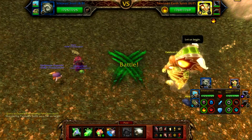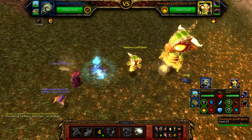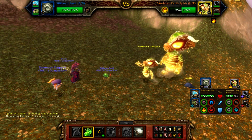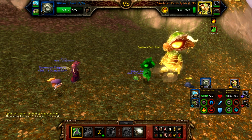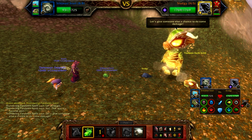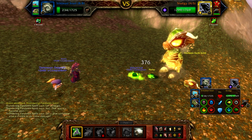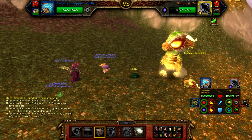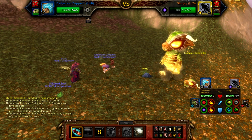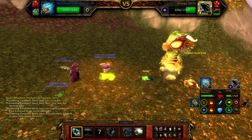Now the Zeppelin method — it's way easier. With this, you just start off with the snail and use Dive. You won't take any damage when you use Dive, so if you miss, just quit out and try again; you don't have to heal because you didn't take any damage. Then just use Goo and Ooze until the spirit is dead. When the Ooze comes out, just use Goo and Ooze until your snail is dead. Then bring out the Zeppelin and spam Missile until the Ooze is dead. I made a mistake in the video and used Decoy early, but it doesn't really matter.